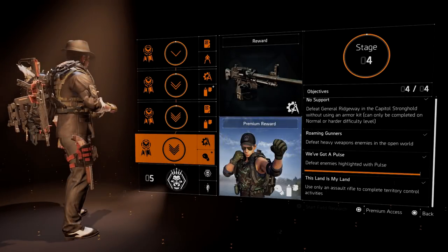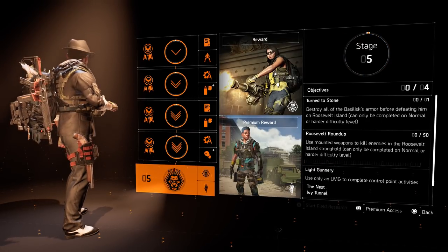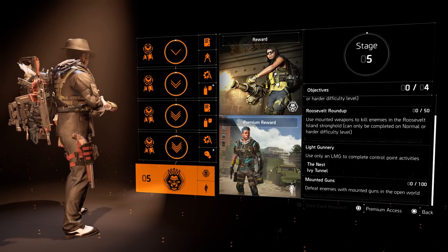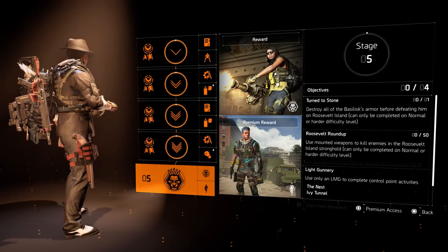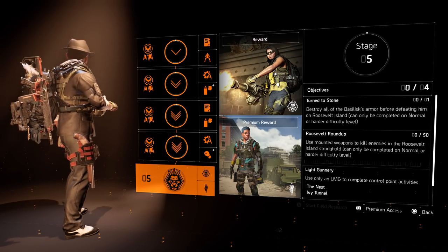Yesterday we cleared stage 4 already and those 4 objectives. Today it's time for the last stage, stage 5, and these 4 objectives we need to complete: Roosevelt Roundup, Light Gunnery, Mounted Guns, and the first one, Turned to Stone. We're gonna start with the first 2 because they are both on Roosevelt Island. So let me take you there.